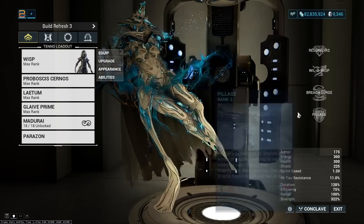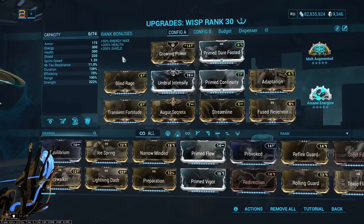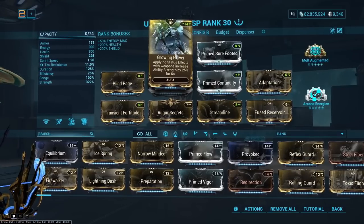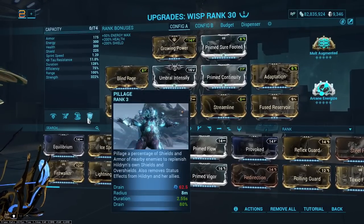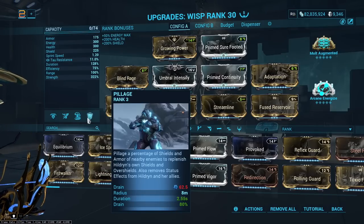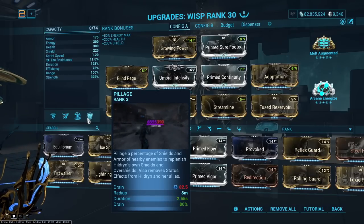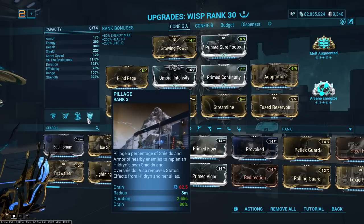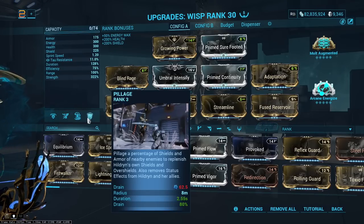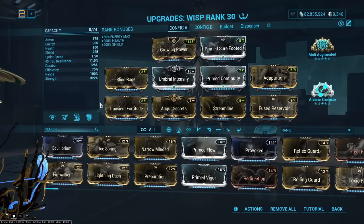Her fourth ability Soul Gate is replaced by Pillage in this build. This is a 400% strength Wisp build using the combination of Molt Augmented and Growing Power to reach 400% strength, which allows Pillage to fully strip all shields and armor from every enemy in line of sight. With base range and solid duration, that affects an incredibly large number of enemies. Complete removal of all defensive properties basically turns any armored enemy into paper mache.